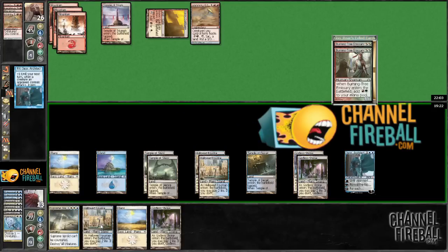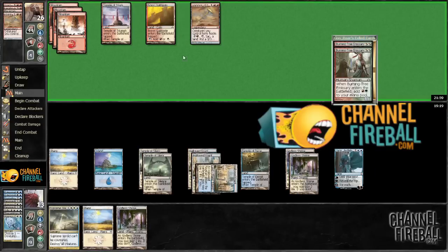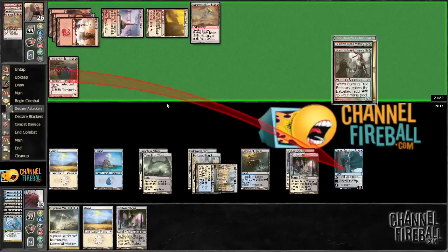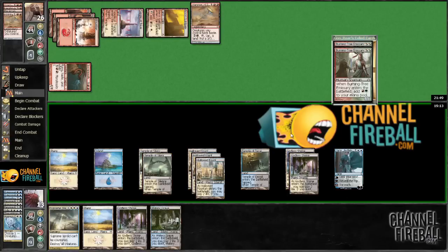I'm going to Azorius Charm it again. He didn't make a guy end of turn — he must have a dragon or something. Yeah, there it is. So he's going to still continue to attack the Jace. This Jace is doing a lot of work. I think we might want to cash it in this turn — yeah, let's just cash it in now.